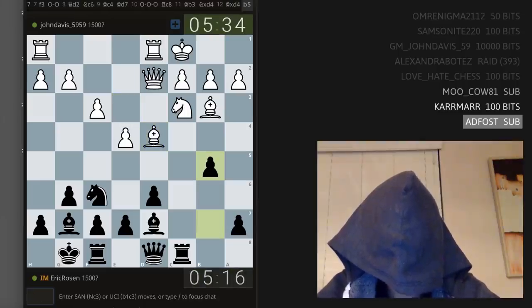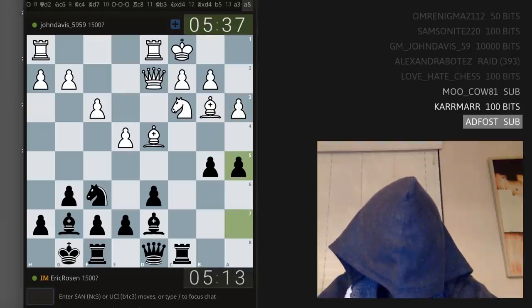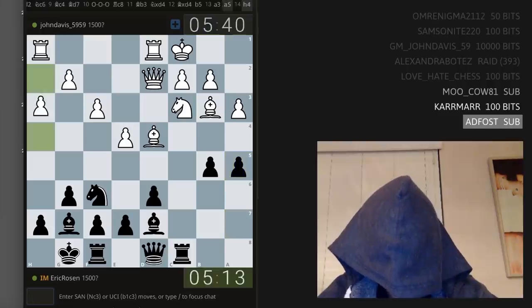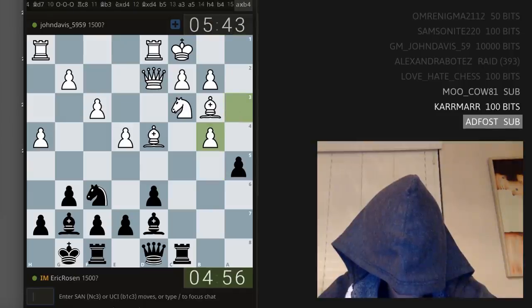Still very much theory. He played a3, which is weird but I'm getting used to it. Let's play a5, going for the throat. h4 — no fear of my pawn storm. I want to play b4, open files, bishop's on d7 so he doesn't have a4. Let's play b4 — a takes b4, a takes b4, knight a2. Wow, knight a2.